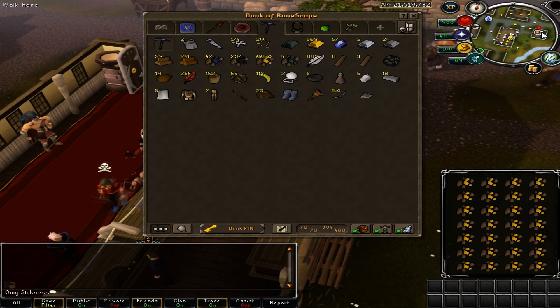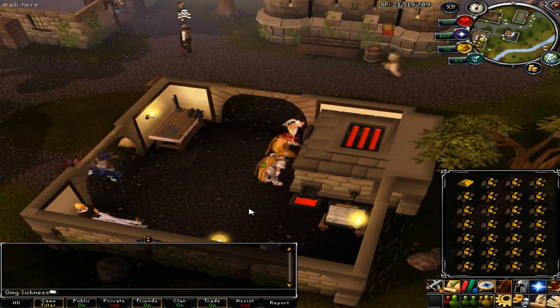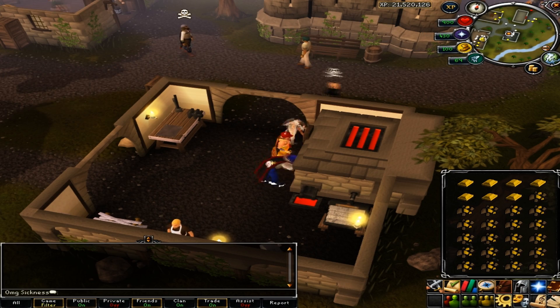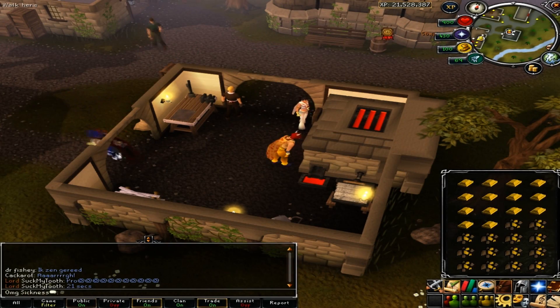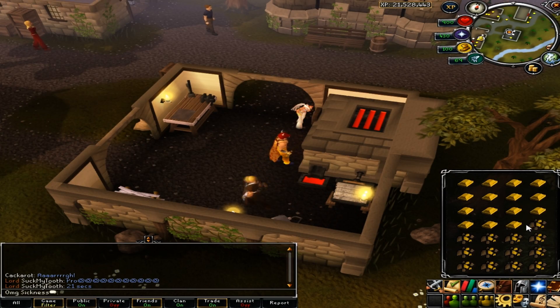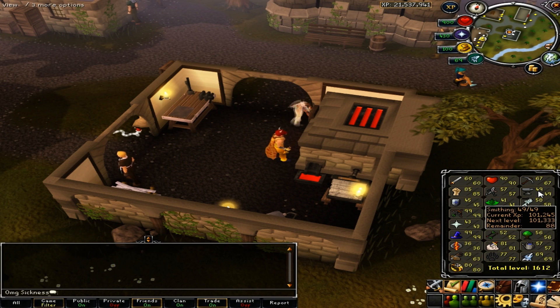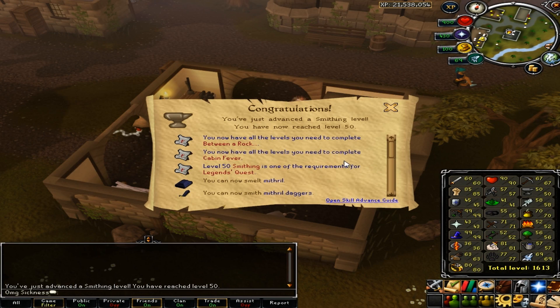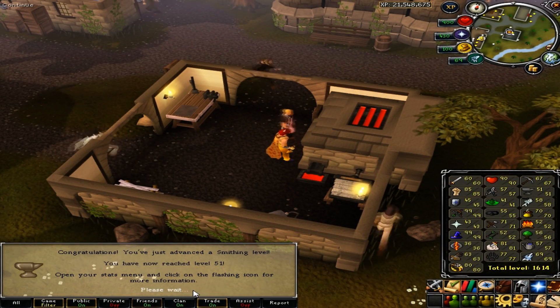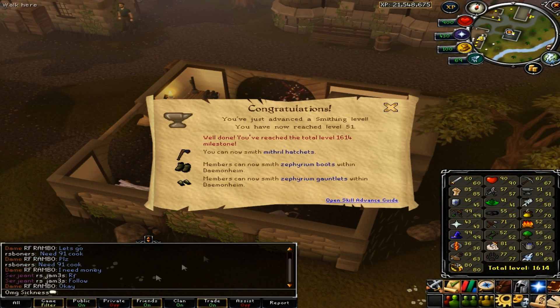Now I'm going to get 47 to 65 doing gold bars. I could have done steel plate bodies but that would have cost me about 22 mil, and this only cost me about 2 mil. It would only take 3 or 4 hours more, so I would save up to 18 mil in 4 hours — I thought that was worth it.